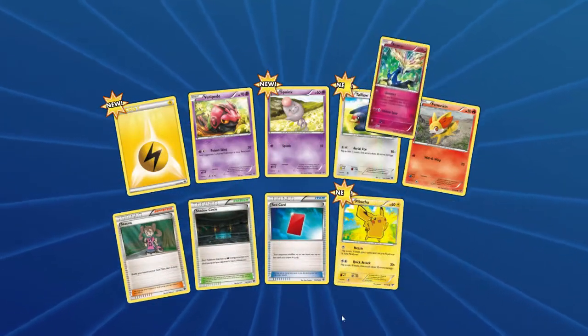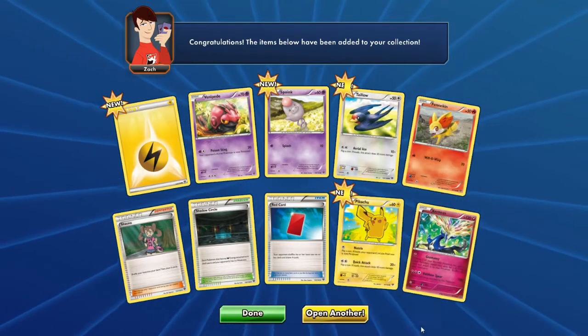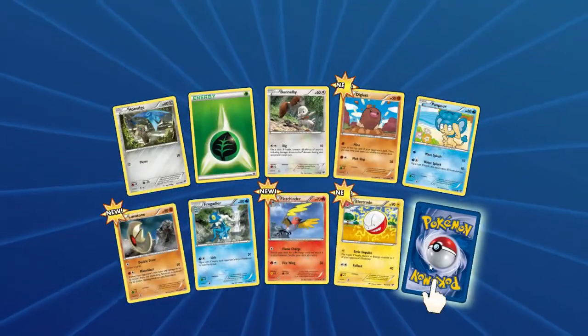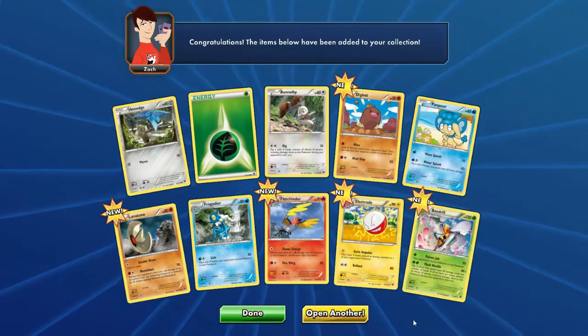Shadow Circle, Red Card. Xerneas! Can't remember if that's a holo — pretty sure it is. X and Y Base — I just haven't opened X and Y Base in quite a while. And Beedrill! It's a pretty nice looking card, so I won't complain there.